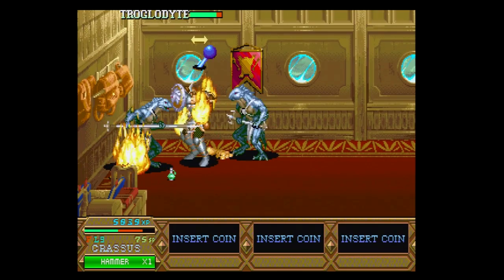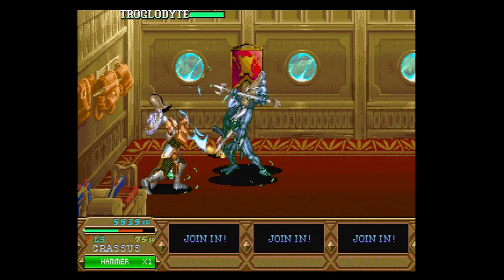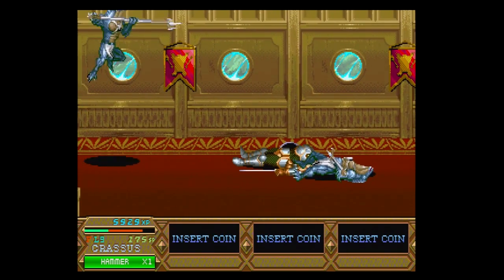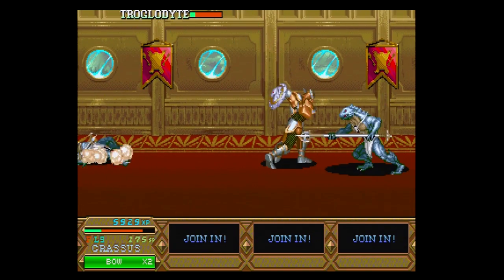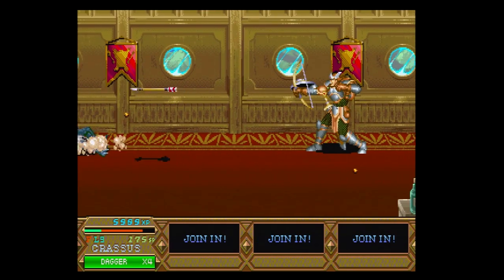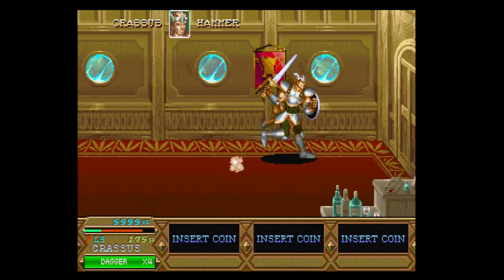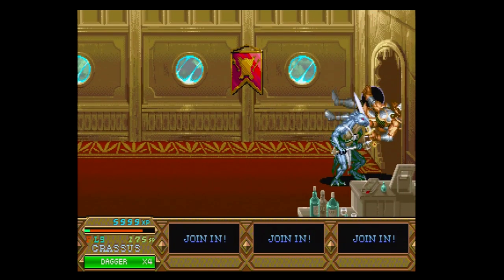Throughout the game, as you complete stages, you'll be taken to an item shop where you can spend currency you've earned in-game to purchase more secondary weapons or even a health potion. One common complaint about the currency system is that when you go to attack an enemy who's standing near dropped loot, you can end up picking up the loot instead of attacking, because both actions are mapped to the same button. That would be fixed in the sequel.